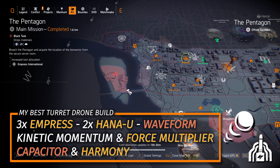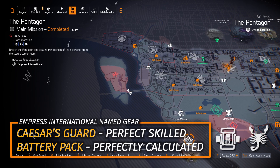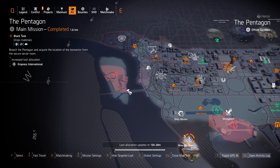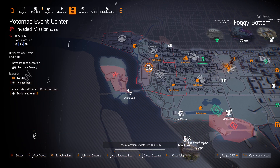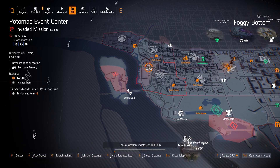Run the Capacitor as your primary and the Harmony as your secondary weapon. Also remember there are 2 named items from Empress in the light zone: Caesar's Guard chest piece with Perfectly Skilled, and the Battery Pack with Perfectly Calculated — neither are Darkzone exclusives. What is Darkzone exclusive is Bellstone Armory at Potomac Event Center — the Liquid Engineer Backpack with Perfect Bloodsucker is a Darkzone exclusive, so keep that in mind when farming Bellstone Armory.